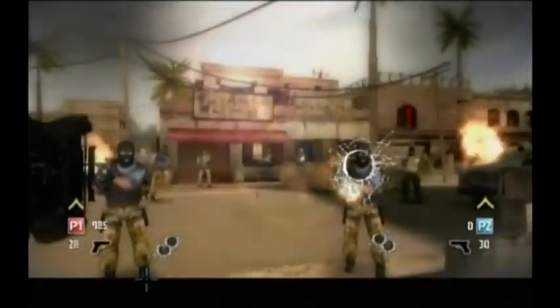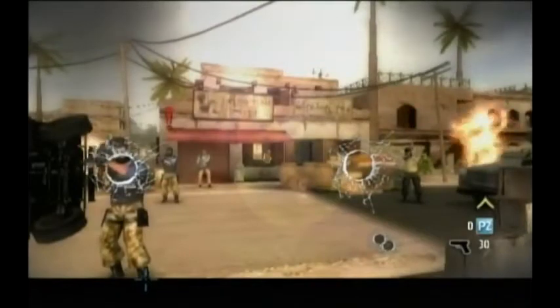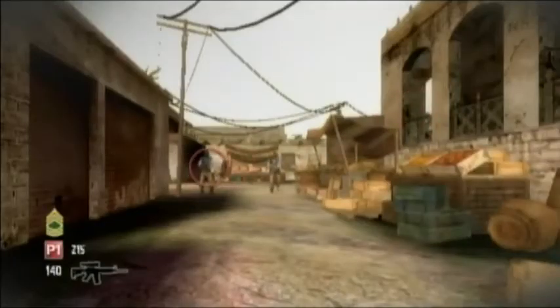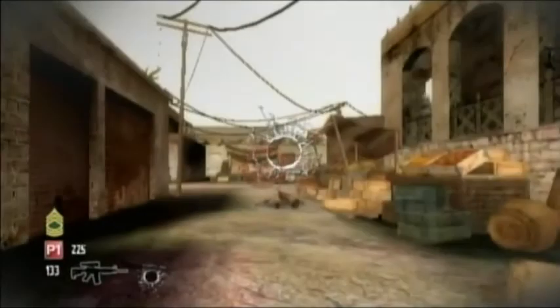If one player gets shot three times, they sit the rest of the stage out. If the other player manages to beat the stage, they'll come back. If both players die, you have to continue. Exclamation marks indicate enemies that might shoot you soon — might. There's no set time between when they appear and when you get shot.